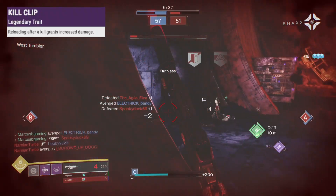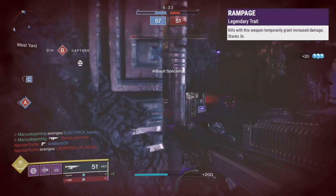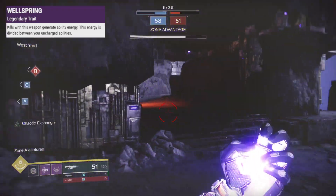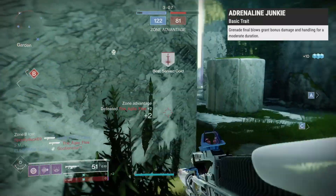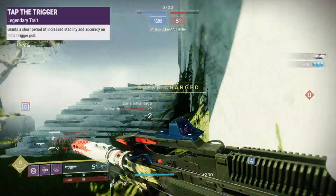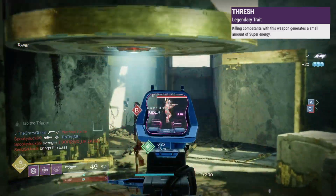In the last slot, Kill Clip adds damage for reloading after a kill. Rampage stacks up to 3 times extra damage for kills. Wellspring helps charge ability for kills. Adrenaline Junkie gives 10 seconds of extra damage after a grenade kill. Tap the Trigger boosts stability when you first pull the trigger. And Thresh adds more super energy for kills.